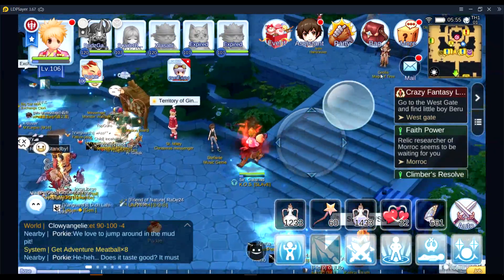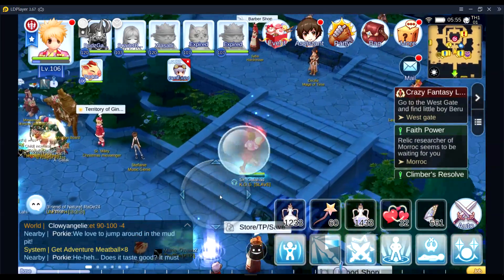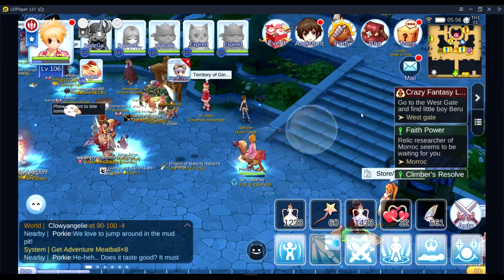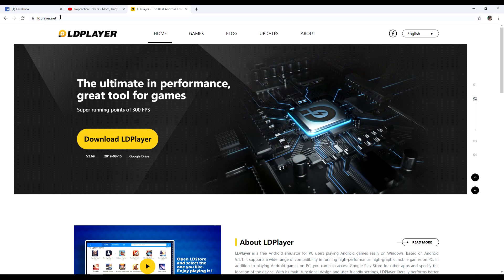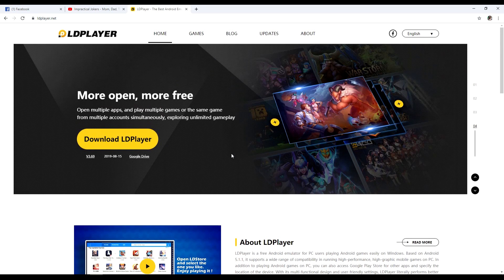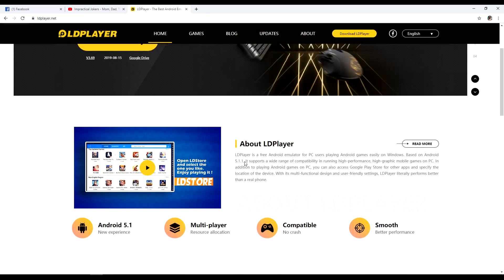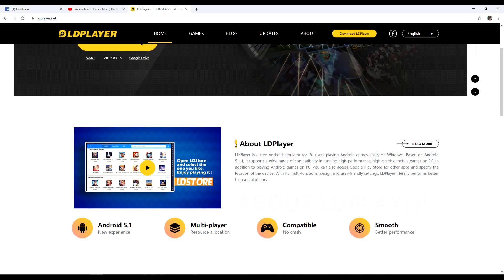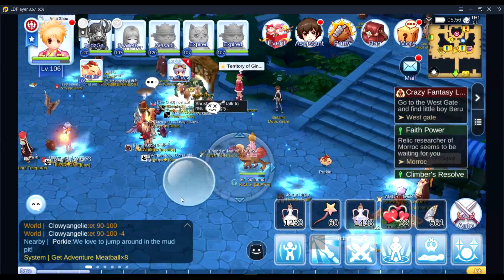I guess this is 60 frames per second, if I'm not wrong. So if you are wondering how to get this one, all you need to do is go to ldplayer.net, download and install. I'm not going into how to download and install this one because that is pretty basic. After doing so, you will now have this kind of gameplay.